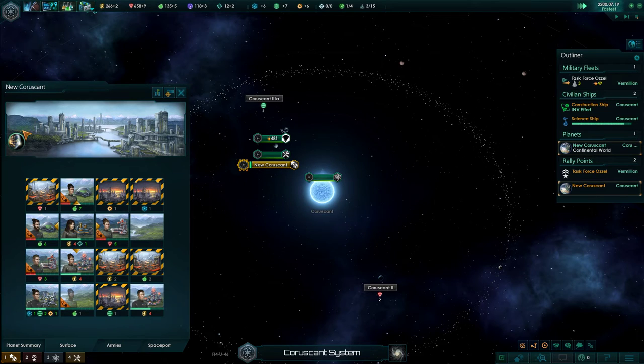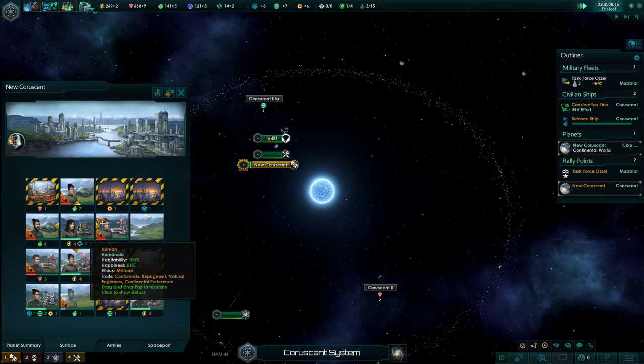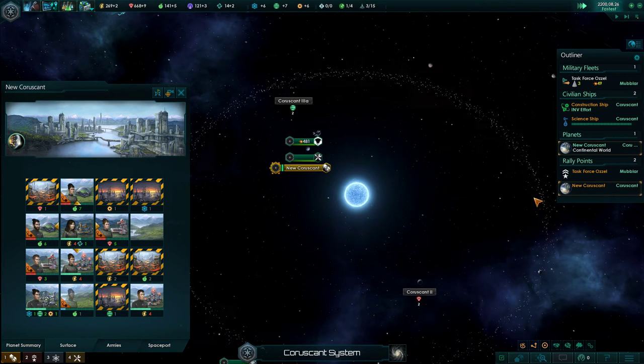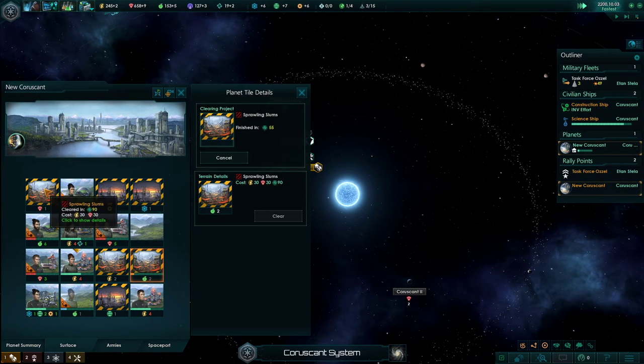We're losing energy - centralized economy. Oh yeah, that's right. We'll go over that in a minute. I think the first thing I want to do is open up this food tile, and then we'll go for the mineral tile, and then we can go for the energy. I'm not going to worry about the science just yet.